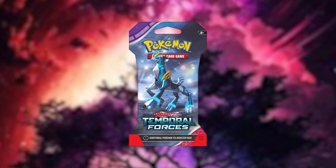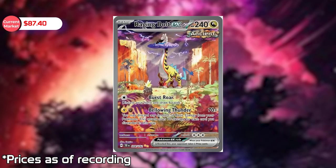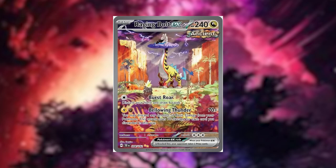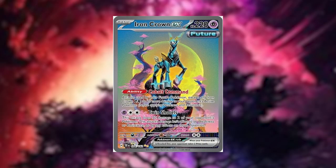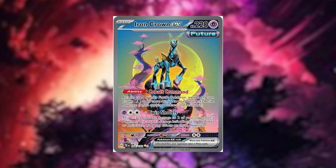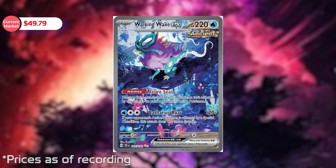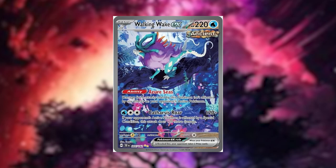Some of the high value pulls from Temporal Forces: the number one is the Raging Bolt EX card, currently at the price of $87.40. The second highest is the Iron Crown EX — these Special Illustration Rares — at $82.09. And the third highest being the Walking Wake EX at $49.79. You probably noticed some of the designs are pretty similar to the Legendary Dogs; they pretty much did a reprint of those in the ancient and future form. I'm very excited to see those.